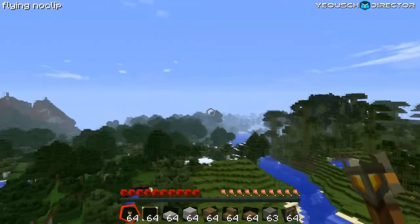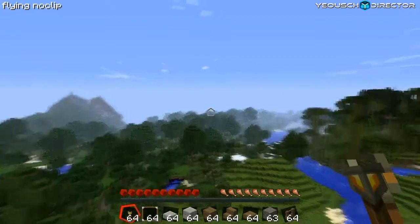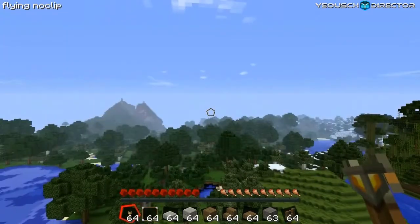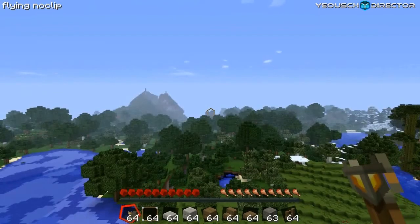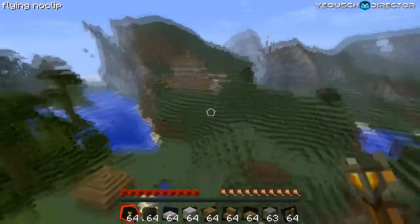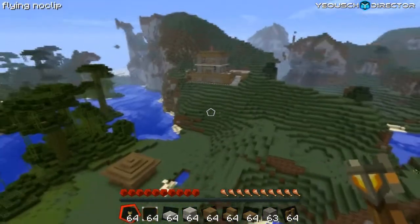The only thing different, like I said, is up river where that big mansion of mine is. When I spawned this world first, that snow biome wasn't there. So if you follow that river up, you're going to hit a snow biome right where the mansion is sitting - that'll be the only thing different. Everything down here should be the same. I've spawned it two or three times, so you should be good.